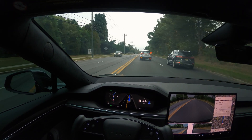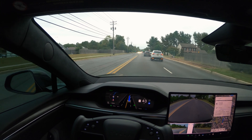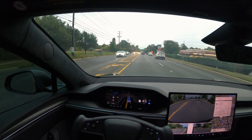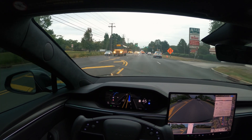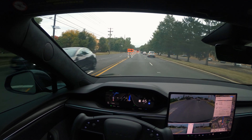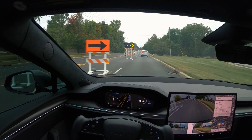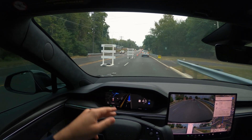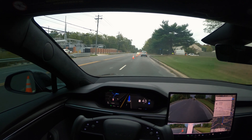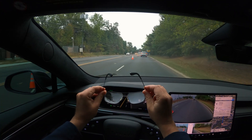They said the attention monitoring system will work even with sunglasses on, so let's test that too. I also see a construction sign with a detour - let's see. We are changing lanes fine. I'm wearing the sunglasses right now, although it's not sunny, just for the sake of testing. As you can see, there's no warning - the attention monitoring system is still working. Going through a construction zone, the car is reacting perfectly fine with no abnormal behavior.